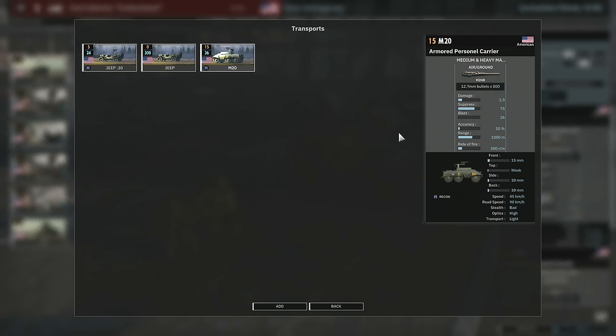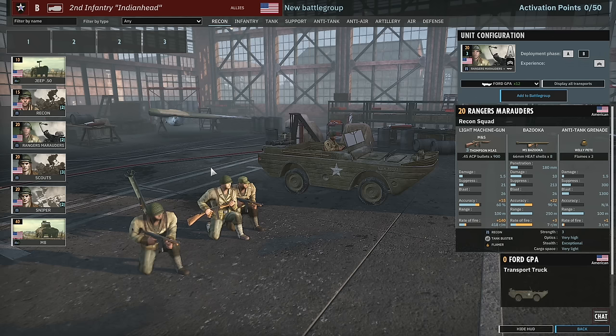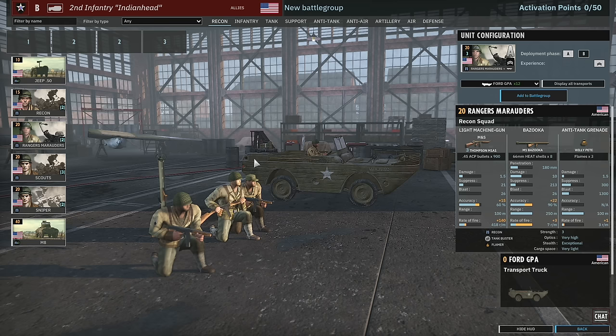Looking at recon transports — you can get the Jeep 30 cal and the M20. The M20 is a 50 cal vehicle but it costs 15 points, which is quite expensive. Then we have the Ranger Marauders — a 3-man bazooka squad in the recon tab. This is very nice because it provides recon capability while also having a bazooka. It's kind of like a Resved Calight.